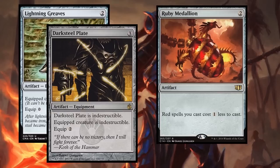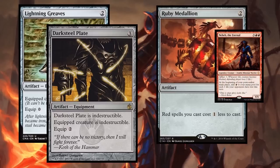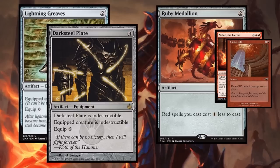Ruby Medallion is a great example. With a Ruby Medallion on the battlefield, normally we would play Naheb on turn five, but now on turn five we could play Naheb for four mana and play a Flame Rift for a single mana, dealing a bunch of damage, then immediately play our big threat with all the mana Naheb gains us. That's the kind of play we want - we don't want to just jam Naheb onto the battlefield and hope it lasts a turn. We want to be explosive.